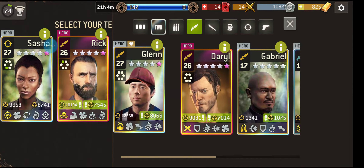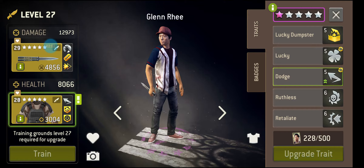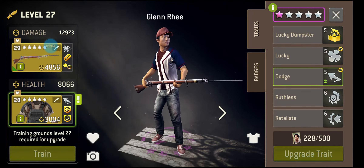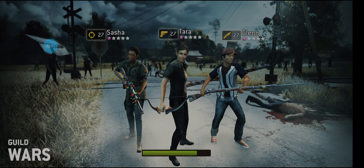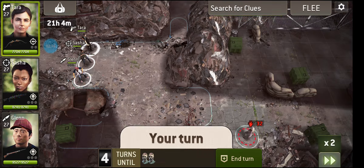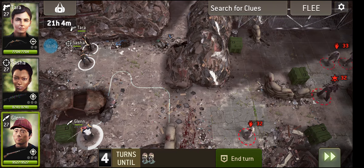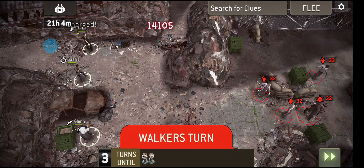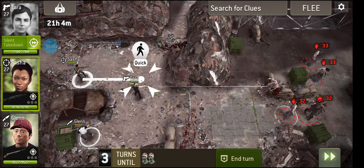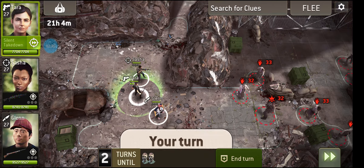Search for clues — so we've got another element here to think about. I love that knife, I want to swap it out. We're searching for clues, hence I am bringing Glenn. He has the lovely bayonet musket, he's quite well starred up, and he has that ability where he can search stuff a lot quicker than everyone else. So he's good for these searching missions.